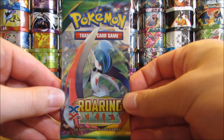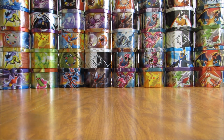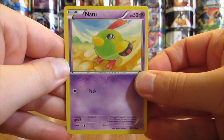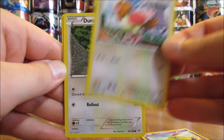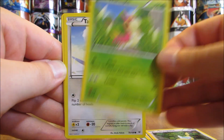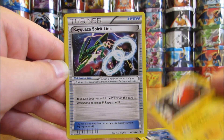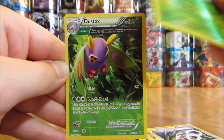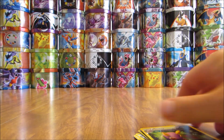Roaring Skies pack now. The card to pull from this set would be the Rayquaza EX Full Art, though it isn't as valuable as it once was since Roaring Skies is out of the standard format for the 2018 season. The pack: Spearow, Dunsparce, Wurmple, Taillow, Dragonair, Electrode, Rayquaza Spirit Link, Reverse Holo of a Cascoon — that is a common. And the rare here is a Dustox, which is an Ancient Trait card but a rare non-holo.